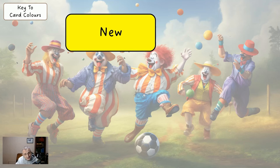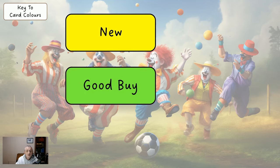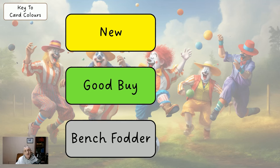When we go through the players later on in the video, they all appear on a card. Most have a white background but some have a different colour. Yellow means it's a new player for this game week, new for the system. Green is a good buy — if you're wildcarding or want to do transfers, buying yellow or green players should be perfectly fine. Gray is a bench fodder player; they spend most of the time on your bench, and we've got them largely to release more money for your main 11 players.